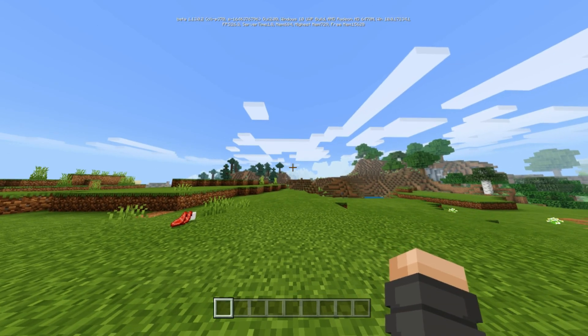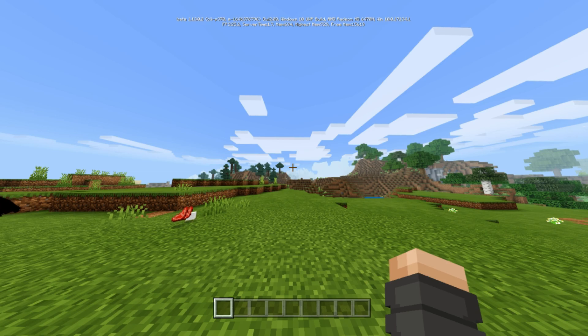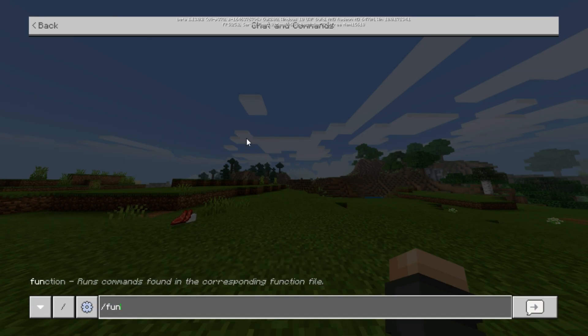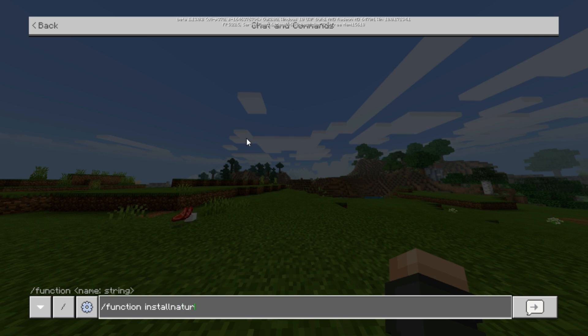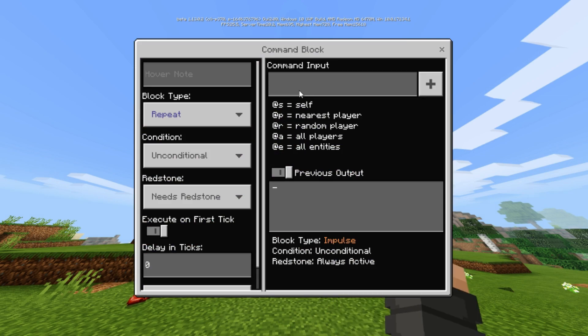You will find the download link in the description. To install it, first you have to put the behavior pack into the world behavior pack folder, and then create the world or go inside a world that was already created, and type in the chat: slash function install natural paths. Then it will say successfully executed.